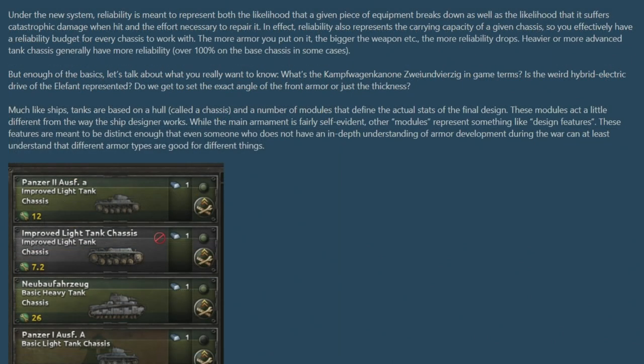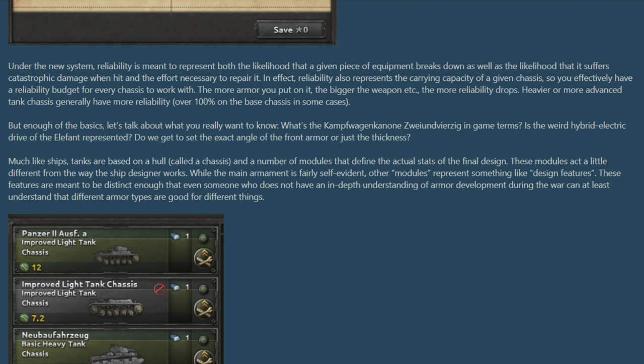The dev diary talks about how reliability has changed as a core mechanic. It's now a representation of the likelihood that your equipment will break down or suffer catastrophic damage. It also acts as a carrying capacity — essentially a budget or allowance for each individual chassis, meaning everything you stick on a tank will have a reliability cost. The more things you put on it the less reliable the tank becomes, eventually becoming unusable if you've put too much on the chassis. Heavier and more advanced tank chassis have more reliability — in some cases over 100% — so with a really heavy tank you can stick on good armor and still be 100% reliable.